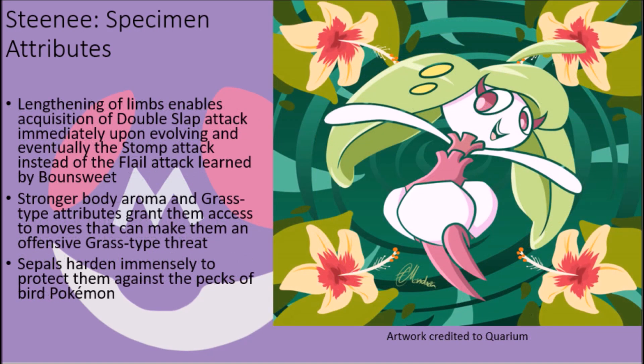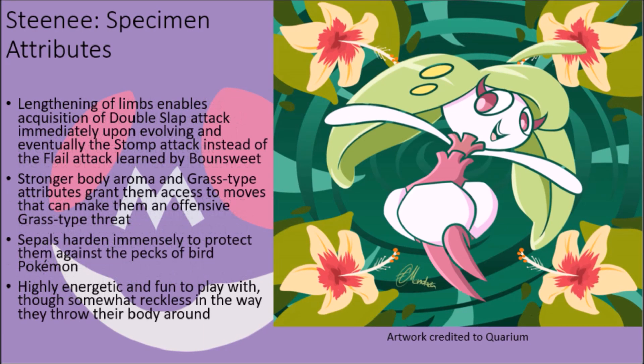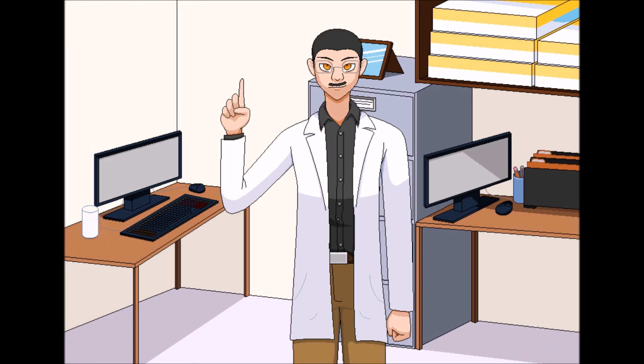Moreover, the sepals on Steenee's bodies harden to an incredible degree to protect their soft bodies from attack, so much so that they gleefully play with bird Pokémon because no amount of relentless pecking can readily penetrate them, leaving Steenee with very few predators to actually fear. Steenee are incredibly energetic creatures that enjoy bouncing around freely, frolicking in their native environments, and their energy can entice others to join in. However, they are somewhat careless and have been known to fling their hardened sepals into the air, painfully smacking others in the face without much concern. This rapid movement is reflected in the shift in their EV yield from 1 in HP to 2 in speed, though their stats can leave them unprepared against stronger fighters until they reach a more mature state.